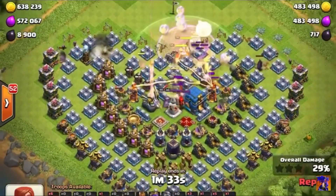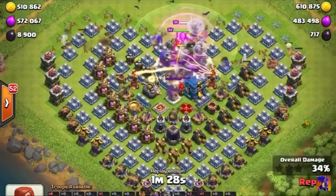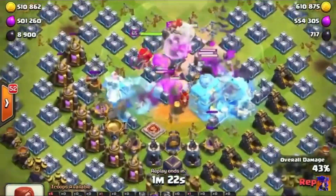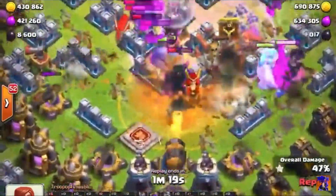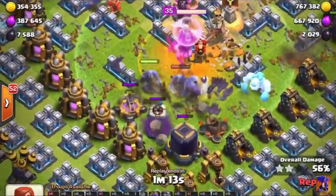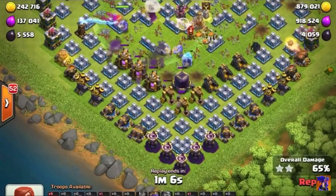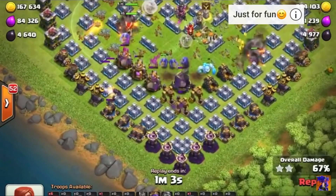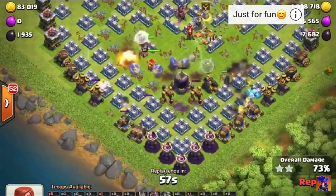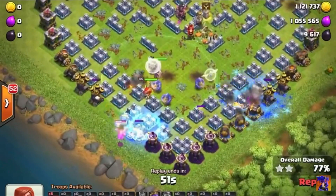An early rage to get things going as we come in. The bats are coming in from that side so we can use the rage there. We've got to get rid of those multi-infernos before we release the bats because that's the major splash damage in the middle. Freezing the single inferno - the bats are coming in now, taking out the town hall very quickly. In the siege machine we've got the ice golem and a pekka - that's a common usage for top players. We've chewed right into the center of the base where the biggest defenses are.